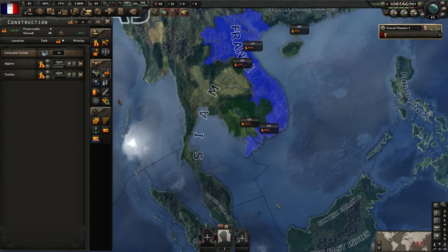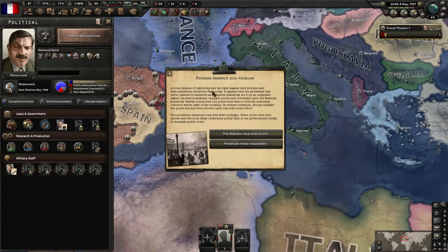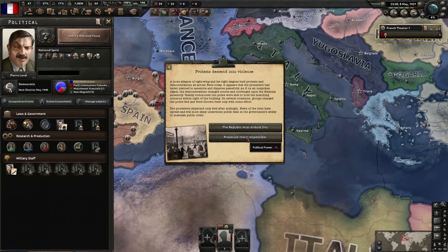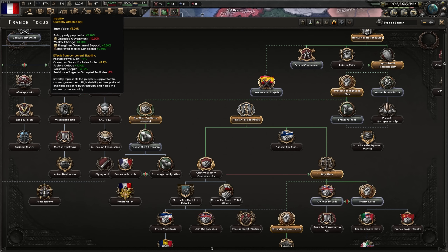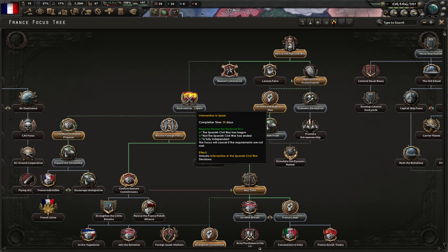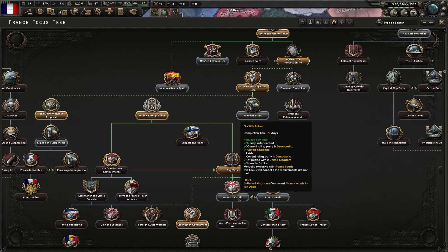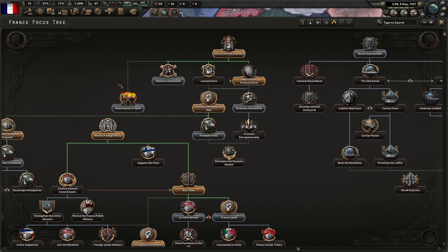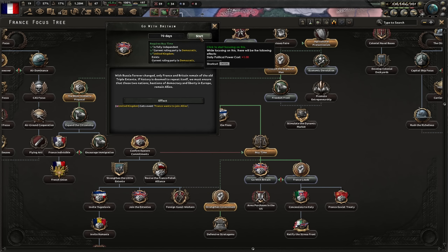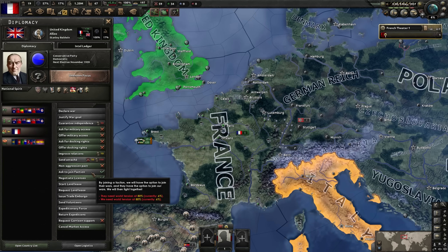The Blum-Viollette protest event - we lose some stability or political power. We'll go with political power. If you're ever below 60 stability and do something controversial - signing with the far right or far left - you get the protest event. The only way to get rid of it is to ban communism or ban fascism respectively. Going with France's 70-day focus to join the Allies - can I just join them? No, you have to be within the world tension threshold.